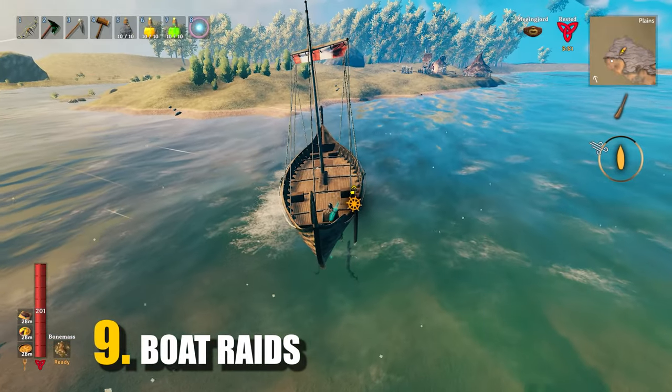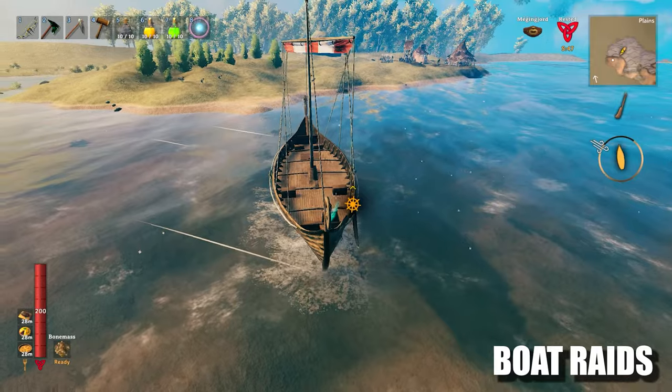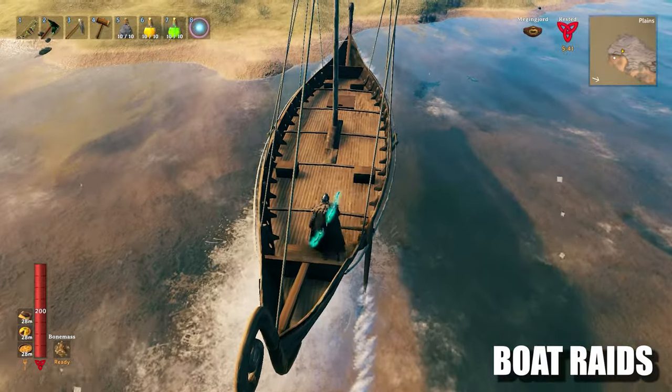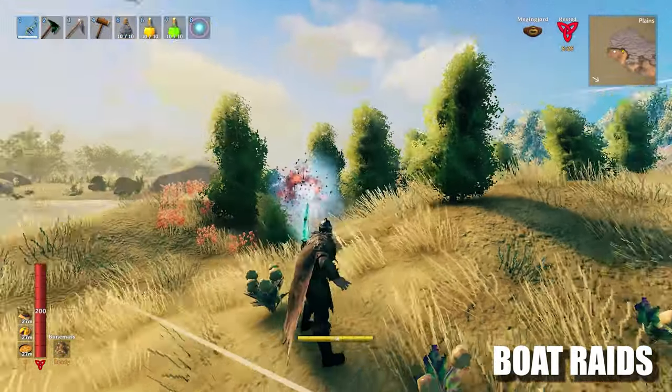For tip number 9 we have Boat Raids. Since getting raided by wolves on the plains is a big problem and a serious threat, I usually loot the bases close to the ocean. I usually stay close to my boat to avoid going inland too much and expose myself to raids and mob swarms.